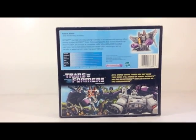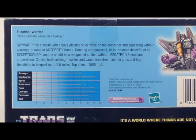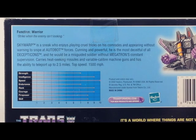There's his tech specs. We'll zoom in on his bio so you can see what it says — actually, I'll read it, because Skywarp's one of my favorite characters. Skywarp is a sneak who enjoys playing cruel tricks on his comrades and appearing without warning to snipe in Autobot forces. Cunning and powerful, he is the most deceitful of all Decepticons, and he would be a misguided soldier without Megatron's constant supervision. Carries heat-seeking missiles and variable-caliber machine guns and has an ability to teleport up to 2.5 miles. His top speed is 1,500 miles per hour.